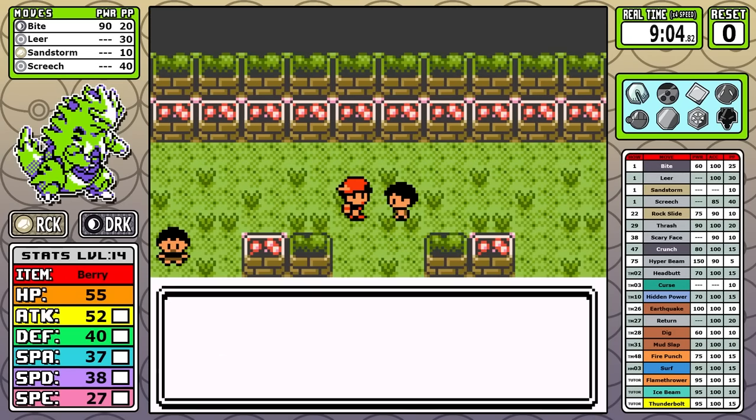That opens up Morty, and Tyranitar is the very definition of a hard wall in this fight. Bite by itself can demolish everything outside of the Gengar — I do think it would be better to use Rock Slide there, but I don't. I waste some turns, but it really doesn't matter. This one overall is just a freebie.